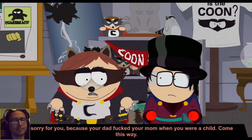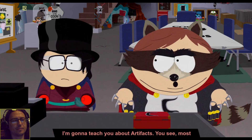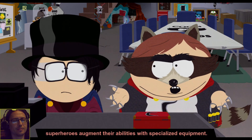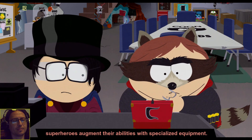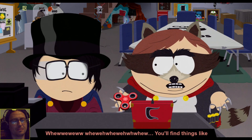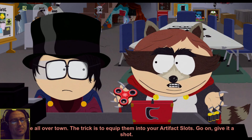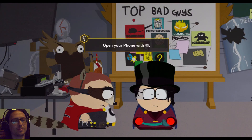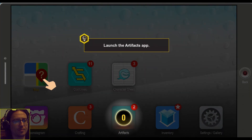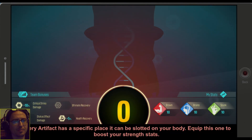I'm too bad for your mom. Come this way. I'm going to teach you about artifacts. You see, most superheroes augment their abilities with specialized equipment. You see this? It's a straight spin. You'll find things like these all over town. The trick is to equip them into your artifact slots. Go on, give it a shot. Artifacts - every artifact has a specific place it can be slotted on your body. Equip this one to boost your strength.